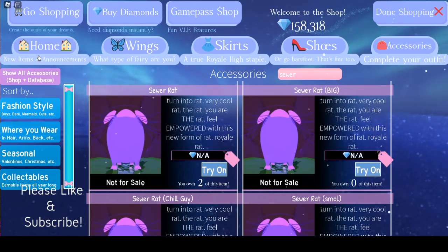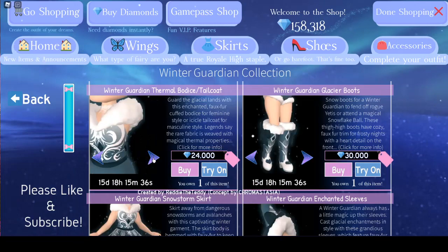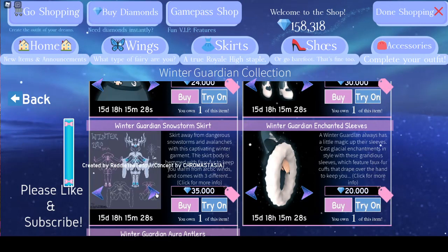I don't know why, because if we compare it to the Winter Guardian pieces — or any set that has different versions — the skirt's probably a better one to show you. As you can tell, they have one image here, and then you click on the arrows and it shows you the different versions.